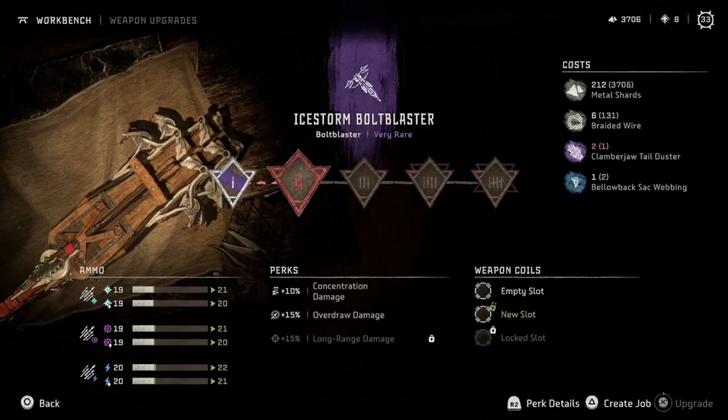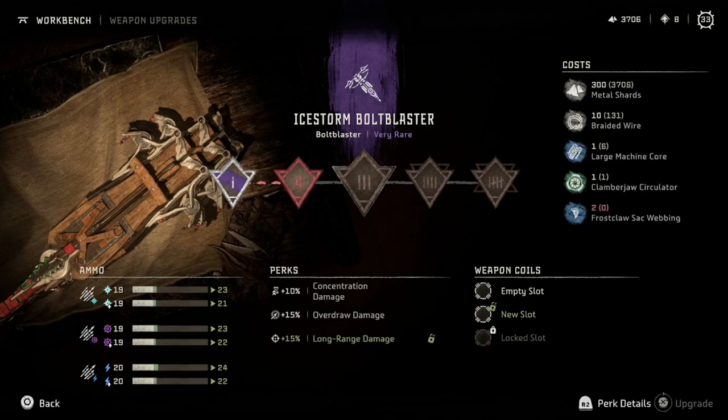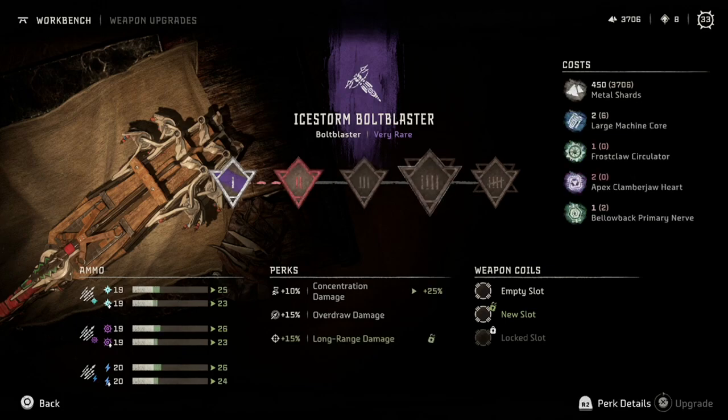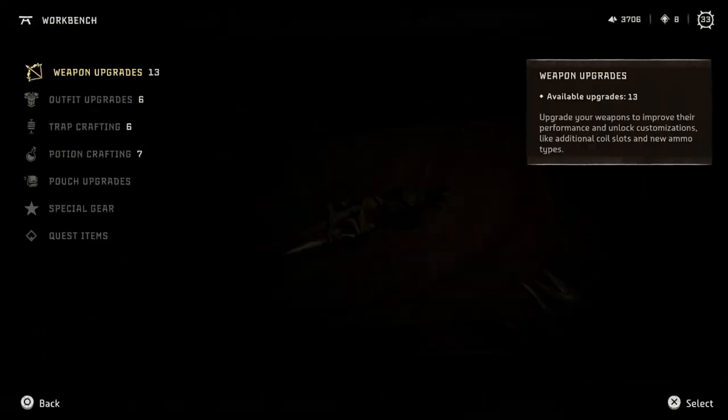Clamber jaw tail duster — all right, I definitely want to get that at some point. And we need frost claw sack webbings for this. All we need for this is the two frost claw things to get to level three, and to get to level two we just need the clamber jaw tail duster — just one more. That's not too bad at all.